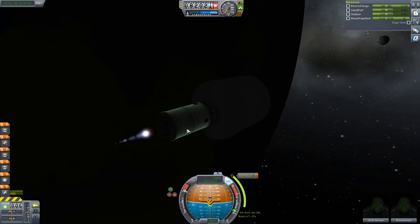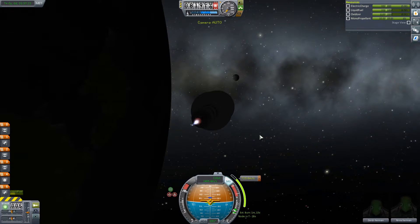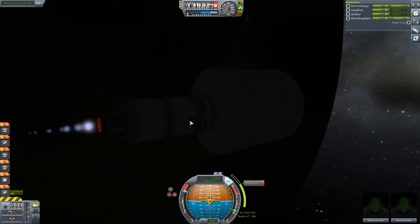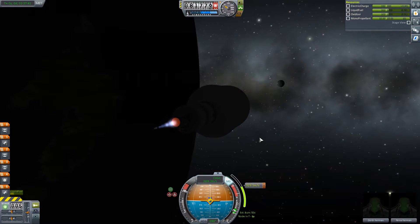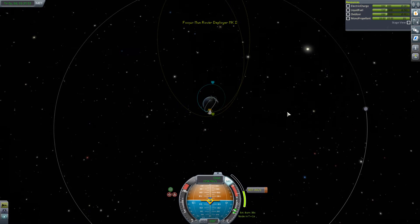I'm hoping we've got enough liquid fuel to make this burn. I don't really want to use any of the lander fuel to propel us to the moon - I forgot about those solar panels. I'd love to be able to get to the moon, slow down, and prepare with the main tank, then use the lander purely for landing, giving me lots of fuel to play with. I think we're going to have enough fuel to at least do the main maneuver.